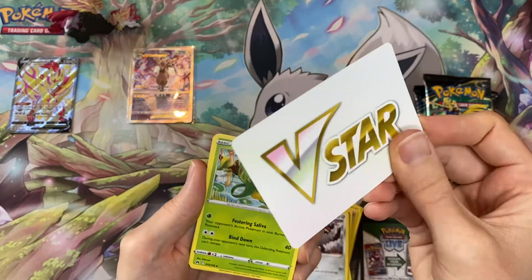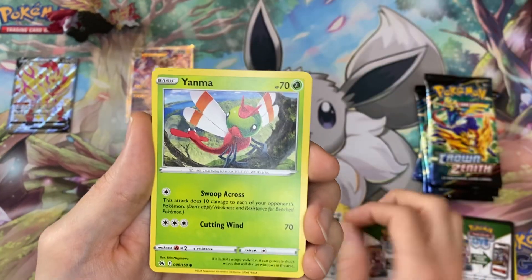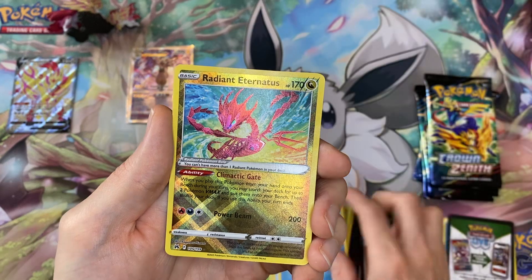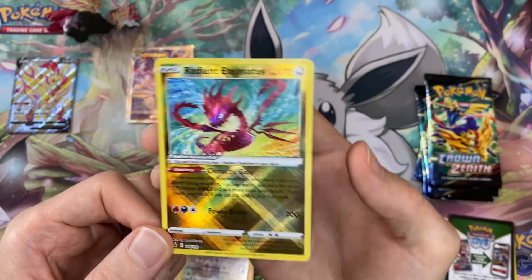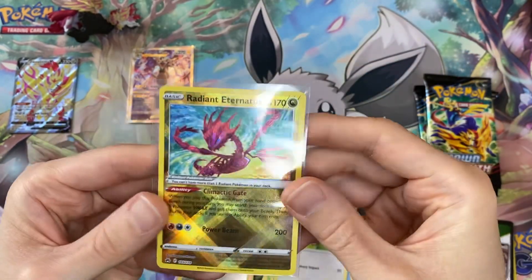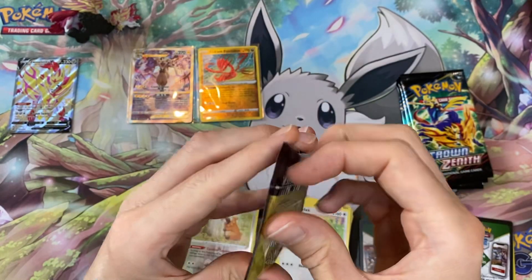We have a third V-star — get out of here. We get the Lost Vacuum, we have the Lairon. Come on, we need this box to pick up. We're not going to get two — just a Knitted Snorlax. On the back we have a Radiant Eternatus, which is in the main set rather than the Galarian Gallery. Okay, five packs left, six down, two hits so far.